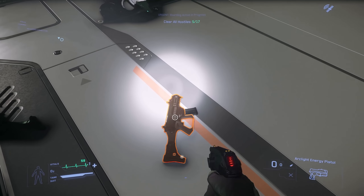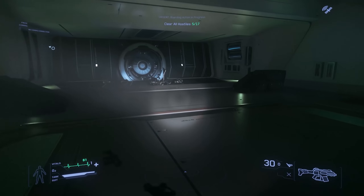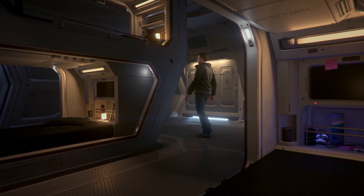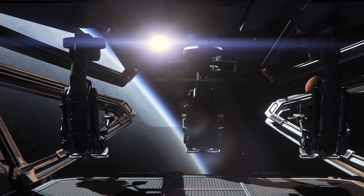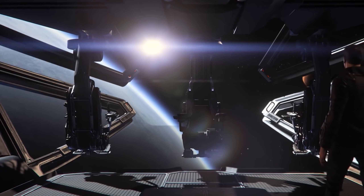Every month we have a Star Citizen giveaway, and for December to celebrate 2019, we are giving away a Carrack — the mighty Explorer ship. It also comes with the Pisces and the Ursa Rover 2. To be in with a chance of winning, all you need to do is comment on any of my videos made during this month of December. Only one of your comments counts per video. Full details down below.